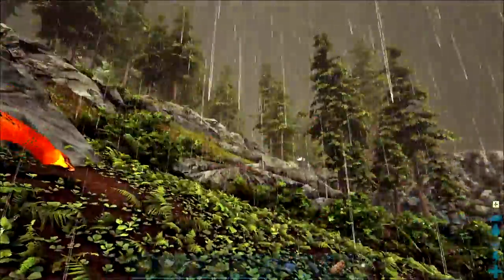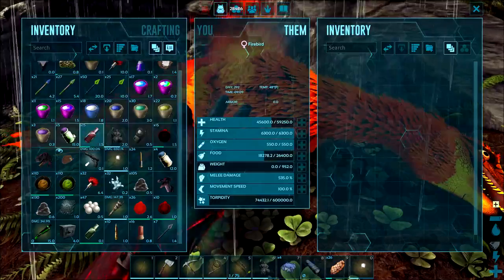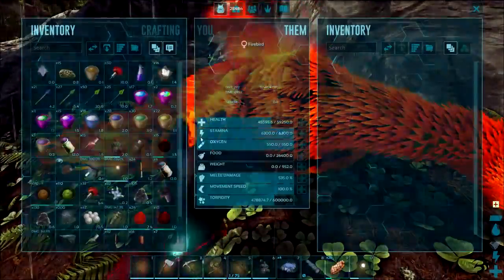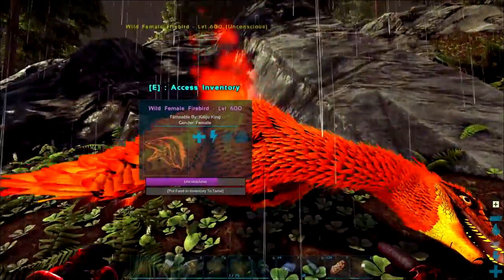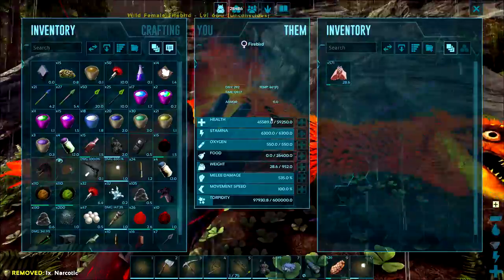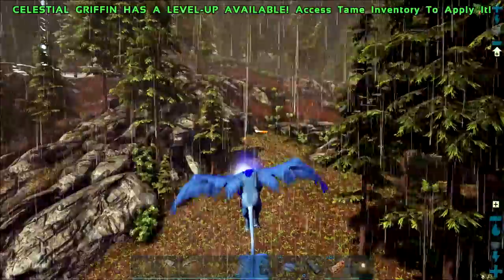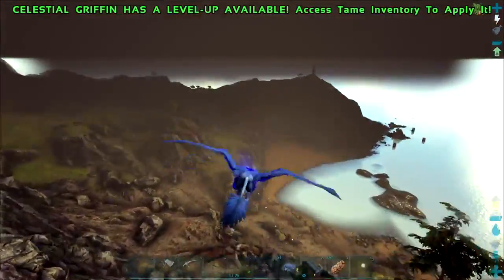Let's check this bad boy out — are we reasonably safe? This thing — eat this. The toper drop on this bad boy. Get some meat. He may not eat that. What do Firebirds eat? Archaeopteryx kibble, I think, if I recall correctly. We're out — he's not taming. He is aggressive y'all, that was scary! Let's go get some Archaeopteryx kibble!